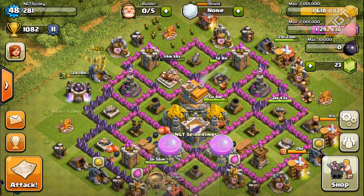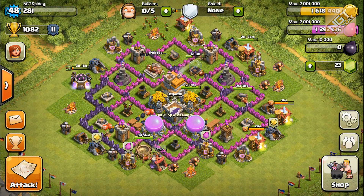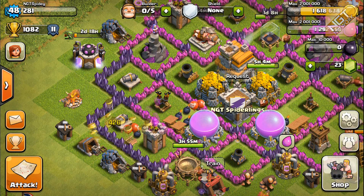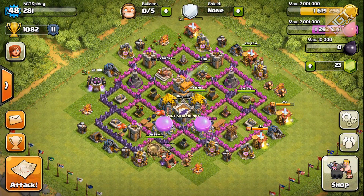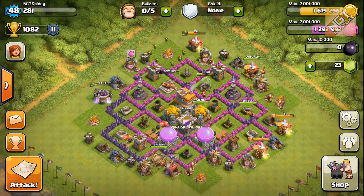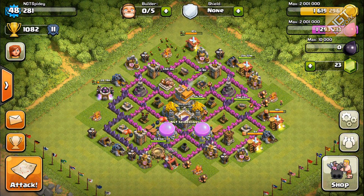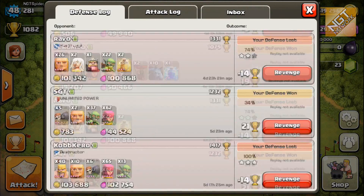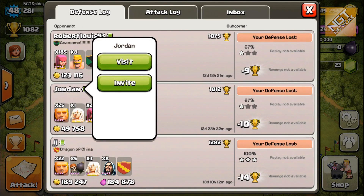We're in short supply of Dark Elixir. So I used up all my gold — I had about 2 million. I'm continuing the fortification on the left-hand side because that's where enemies continue to attack me from. I do have another defensive replay available. What I'm going to do right now is show you a pre-recorded revenge attack on Jordan.